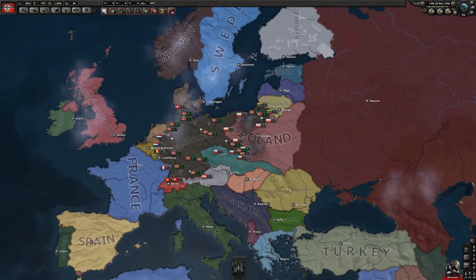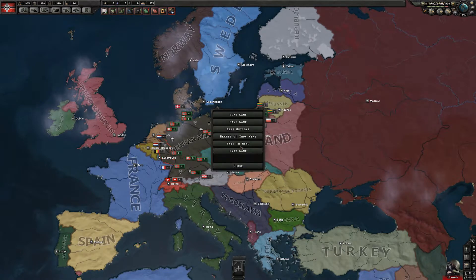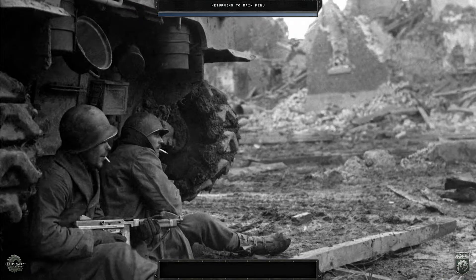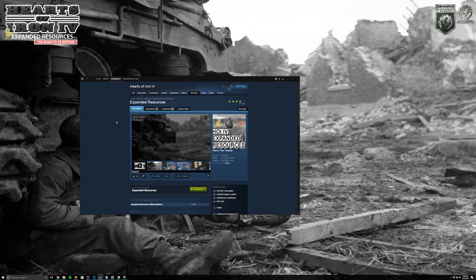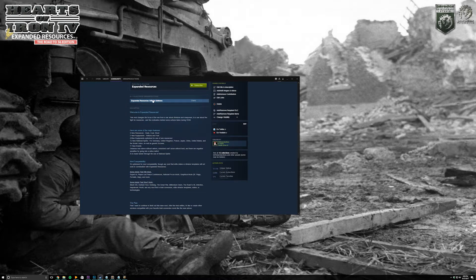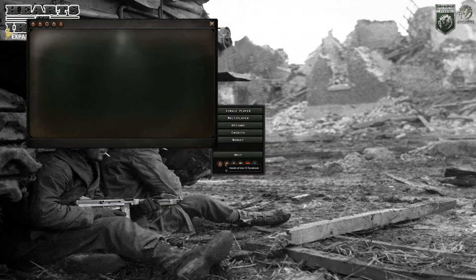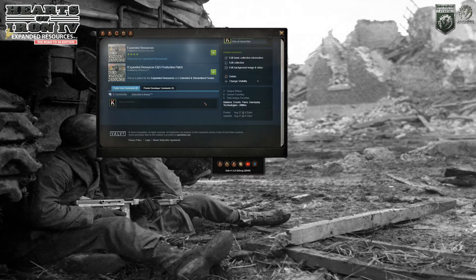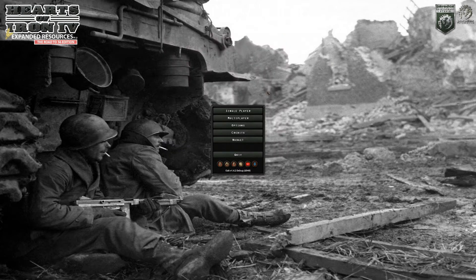I just want to let you all know that there is a Road to 56 compatible version now. You can go to the mod and look at the official editions. If you go to the workshop, you can see the mod right there, scroll down to the collection and it will be right in there, or you can click on the menu to find it. Thank you all so, so much for watching, and until next time, take care. Bye-bye. Thanks for all the support on the mod.